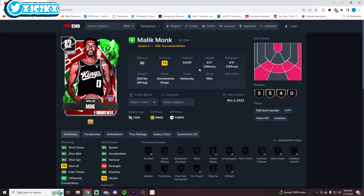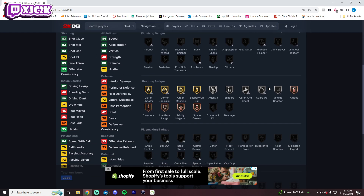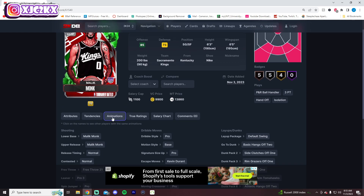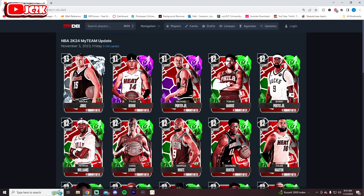Malik Monk is an 82 overall 6'3" shooting guard — very small. He can shoot, dunk, and has decent speed with really good shooting badges, but he's not a good defender. Even when evoed, at best he's just going to be a fun offensive card. Defensively, he's not going to be able to do anything, but that's okay.